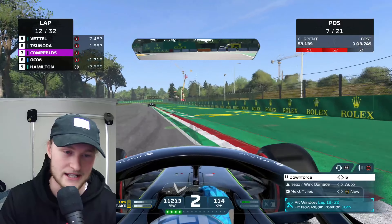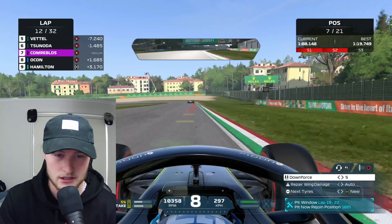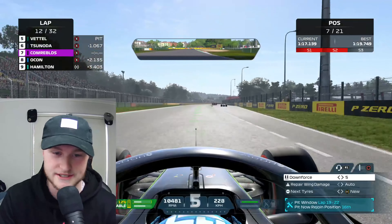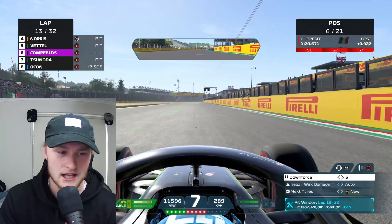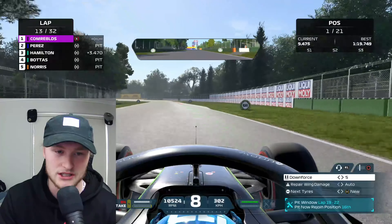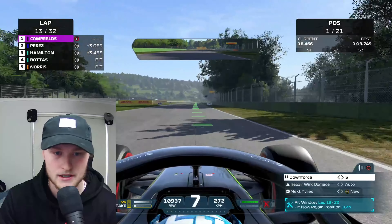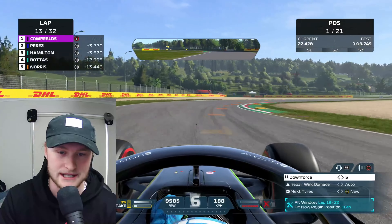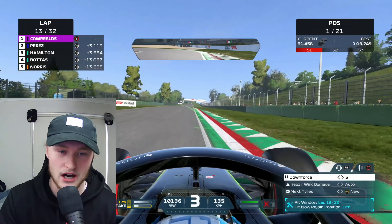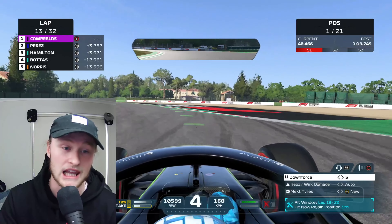Our biggest competitors are Lewis and Sergio Perez — Max Verstappen has retired. Yuki Tsunoda goes into the pits giving us P6. Vettel's in the pits, Lando's in the pits — are we back in P1? Sergio Perez — let's see if the strategy worked. Yes it has! We've got past Sergio Perez and built a little gap. Our strategy has worked phenomenally. We are three seconds in front of Perez, who was our biggest competitor with Verstappen retired. They're on the hard tyre going for a one-stop, so we need to put some lap times between us and them.